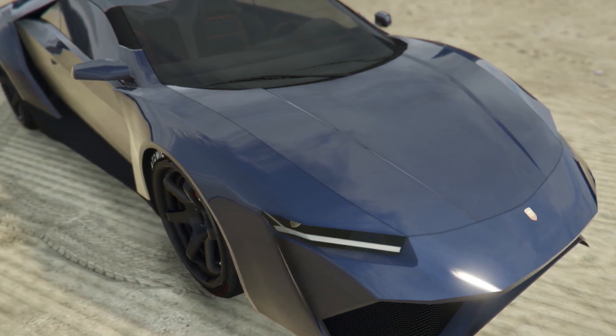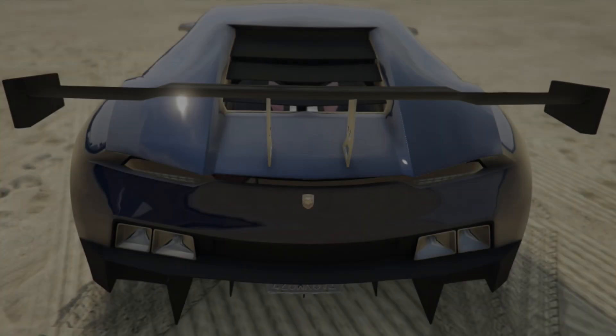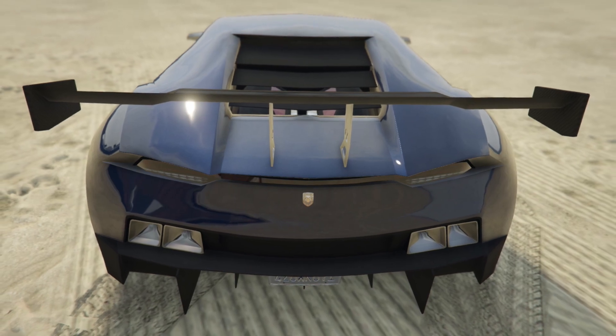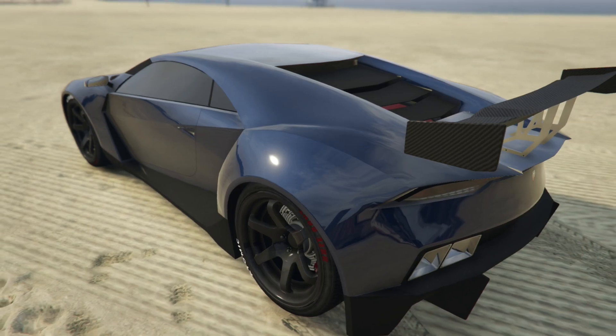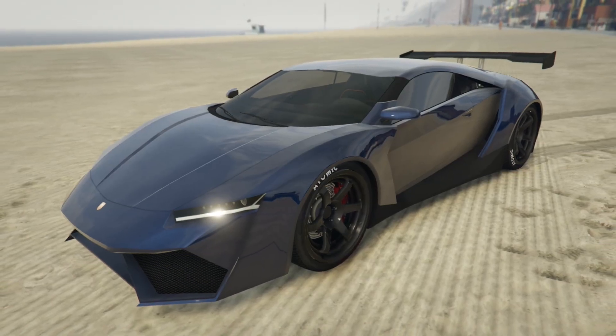In the original build video we used the Zentorno, which isn't a bad match but it's not really that close. Now the Reaper is not an exact clone — I think it shares qualities from the Lykan Hypersport but also from the Lamborghini Huracan. Since we've already done the Lykan Hypersport, I thought for this build we'd do something a little different.